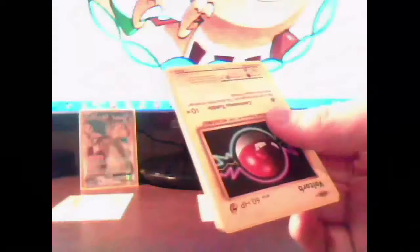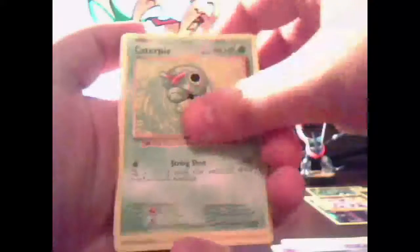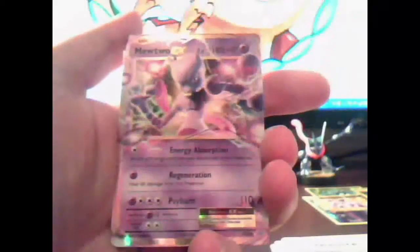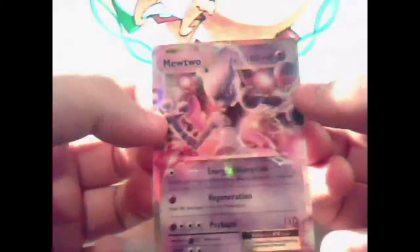Next pack of this opening. We have a Voltorb, a Charmander, a Diglett, Ghastly, Caterpie, Machoke, Super Potion, Charizard Spirit Link, a Weedle, Reverse Holo, and... oh my word — a Mewtwo EX! That is awesome.